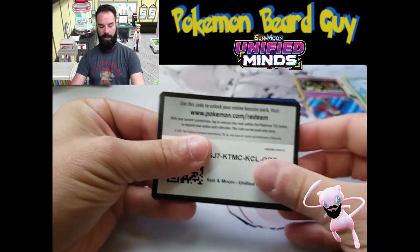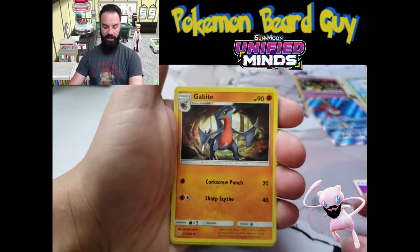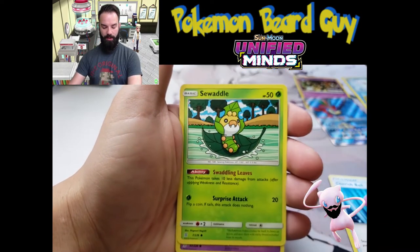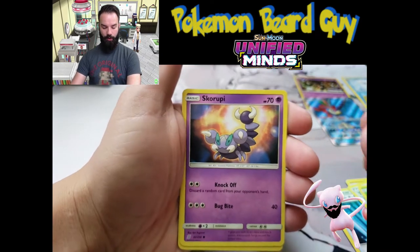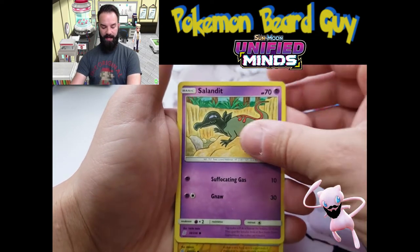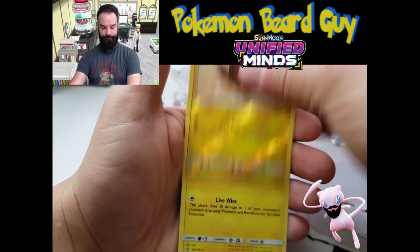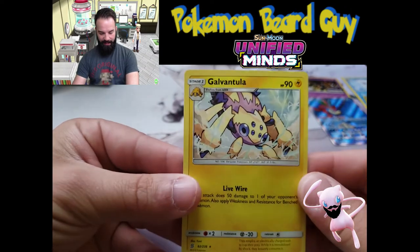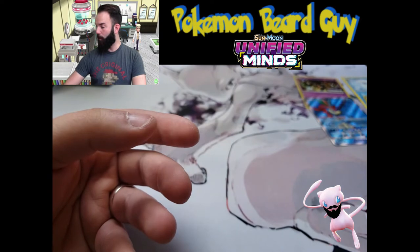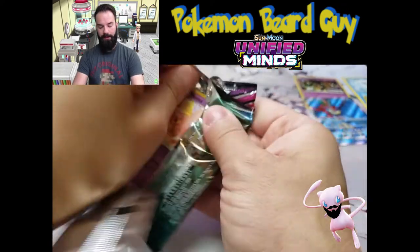Here is the code card again. We got a Fire Energy, Gabite, Cherish Ball, Tag Switch, Swadloon, Scraggy, Wimpod, Slack Off — I love this Slack Off card — Salandit, and we have a Galvantula regular rare. We've got a Galvantula — I will take it. That is new for me. I'm going to put it in the Master Set.